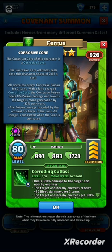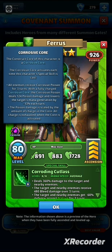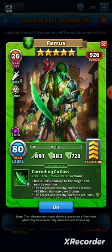The core charges every time he receives damage. When the core is fully charged and he casts his special, it deals 124 poison damage and lowers targets' mana generation by 13 percent each turn. All enemies receive this poison for three turns — so that 'targets' means all enemies. It's a really cool and potentially devastating effect.